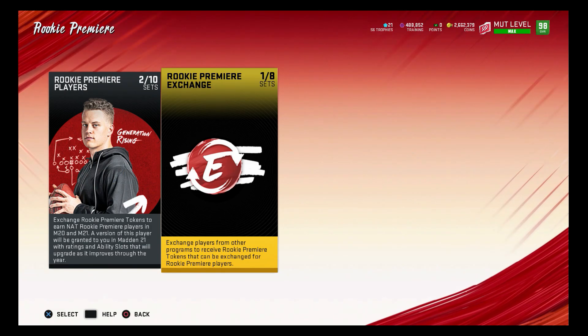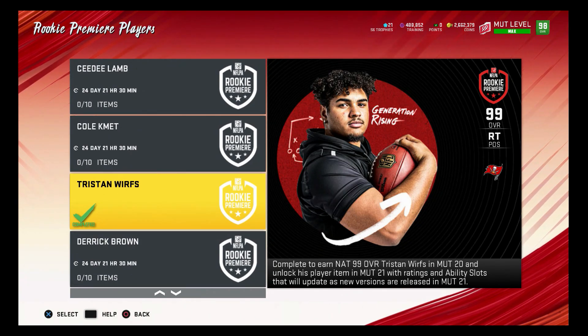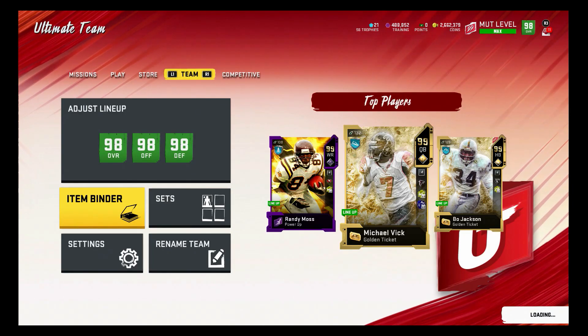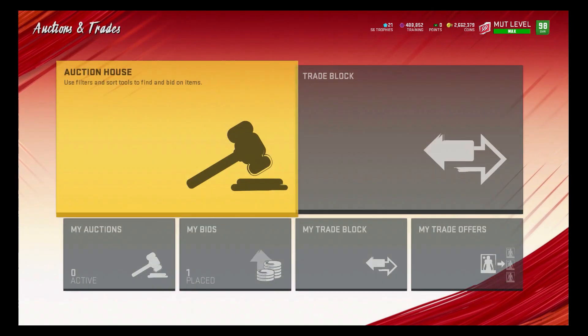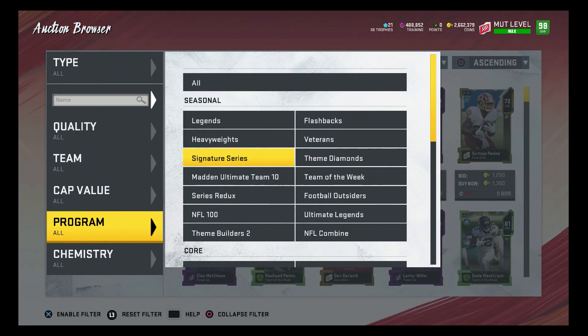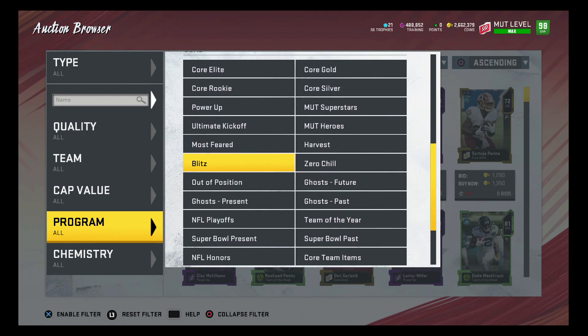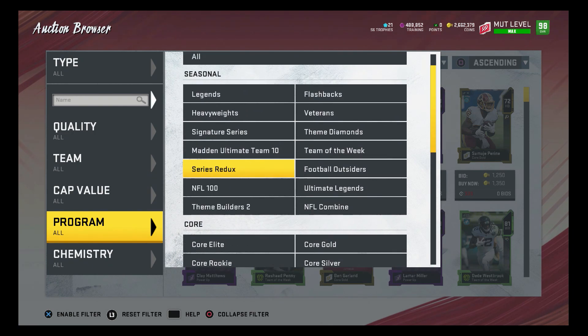I'll have a video tomorrow. Hopefully we get Sean Taylor - it kind of sucks we haven't been getting content but it is what it is. EA does not love us. Hopefully we get Sean Taylor this week - he'll be a good price. The new Ultimate Legends are really like the new Golden Tickets right now, to be honest, because nobody pulls those packs. There are still 180,000 coin packs but the pack odds are really bad.